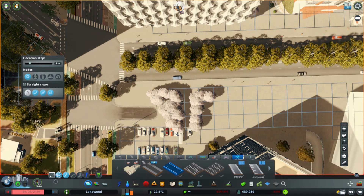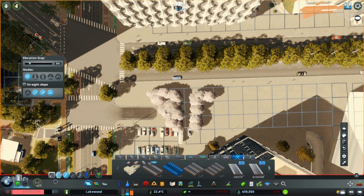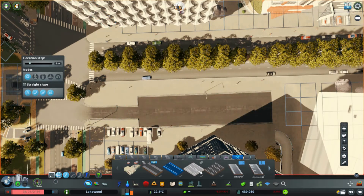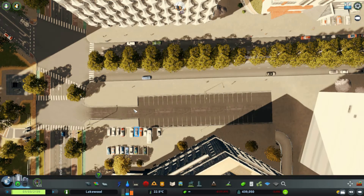We place the parking lot, connect the parking lot road, toggle anarchy off, go straight — alright. It looks a little weird but for the sake of this experiment we'll go with it. Let's stick it in, align it, and then unpause the game to see if they will actually come.